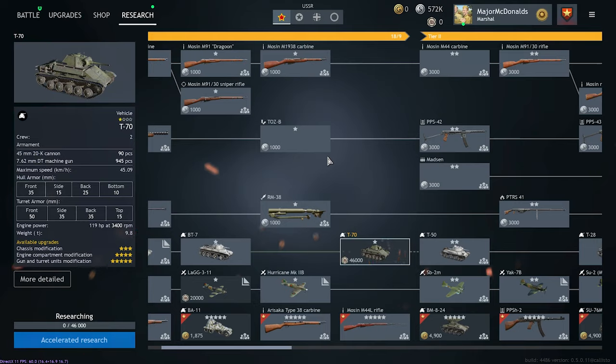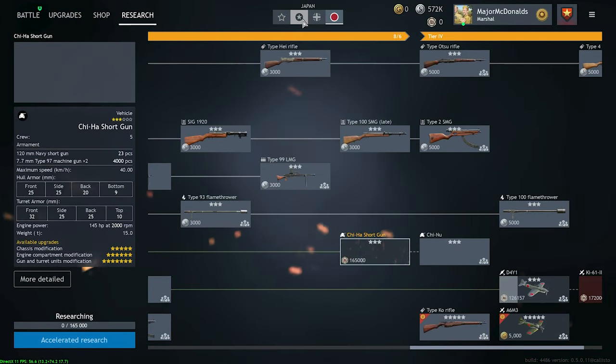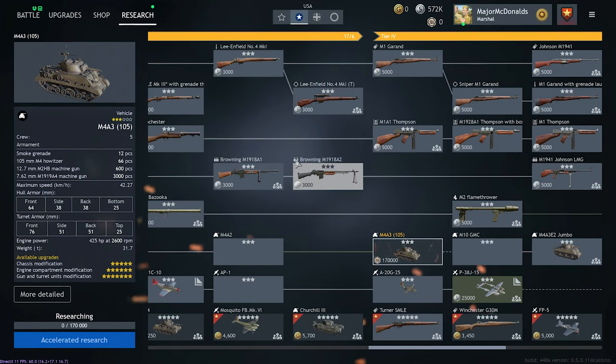Here it is. You can change which tech tree you're looking at by clicking up here on the top four icons, each representing one of the different nations. Currently we're on the US-British-Western Allies combined tech tree, but then there's the Soviets, the Germans, and the Japanese. When Enlisted adds new factions, they'll all be listed up here too.